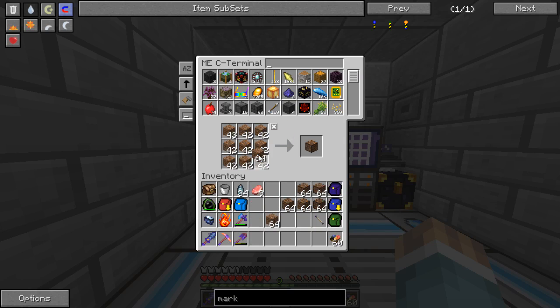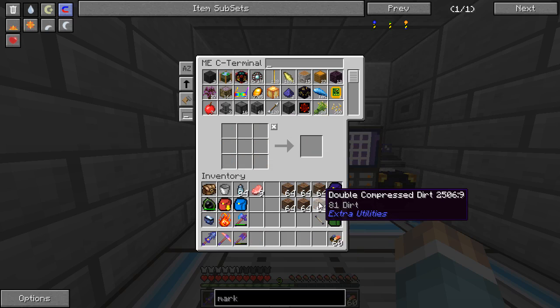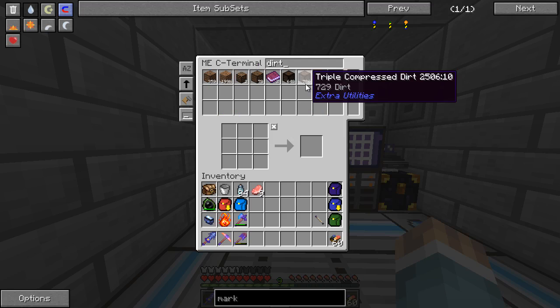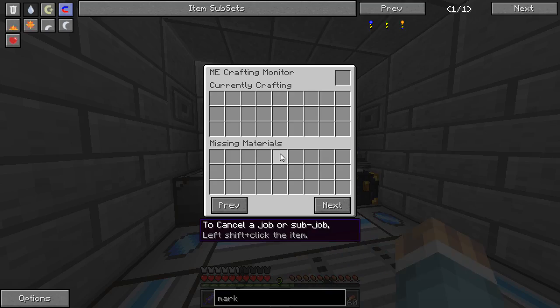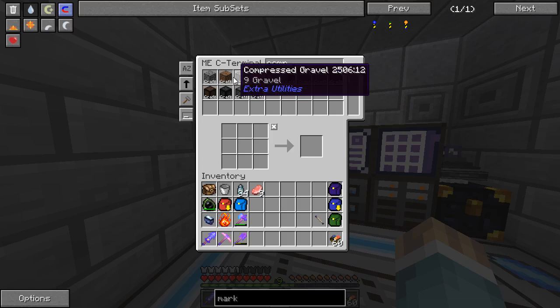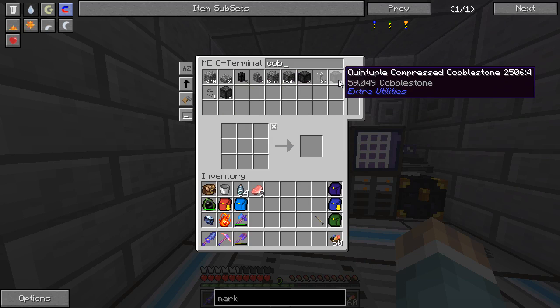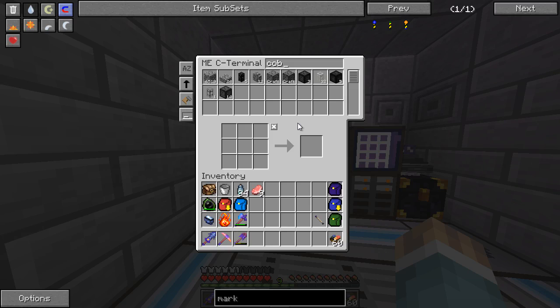Dirt, dirt, dirt. All right. Good enough for me. Let's see, how much dirt do I have? A hundred and — whoa, okay. So I could probably go back and tell this to craft a whole bunch of quadruple compressed dirt, just to give it something to do. And I probably have lots of cobble as well. How am I out of cobble? Oh, I'm not out of cobble — I just have it really compressed. I forgot, cobble goes up to like seven or eight times or something. It's ridiculous. So I just compressed a whole bunch of it down.